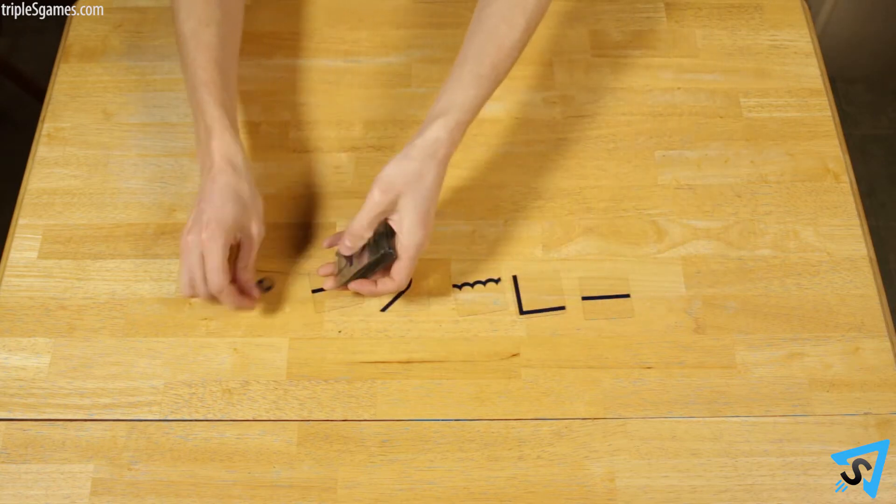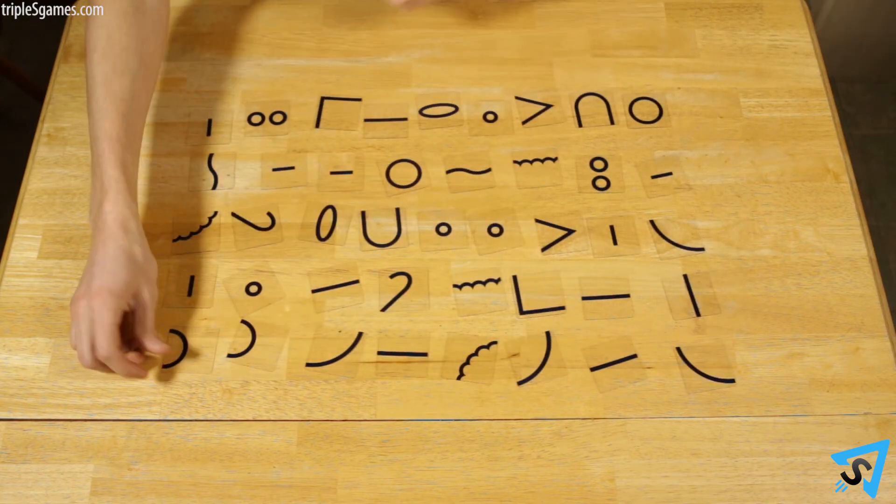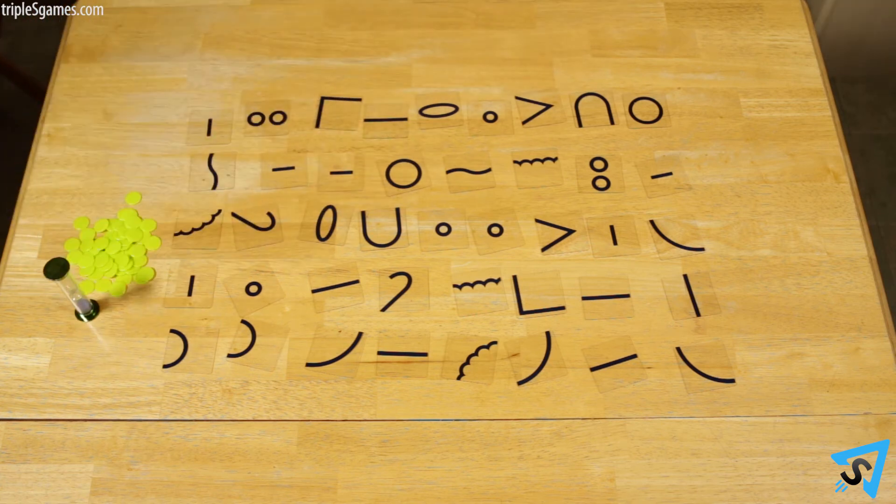Spread the shape cards face up on the table so all the cards can be seen. Place all the components on the table. Choose a player to be the first builder.